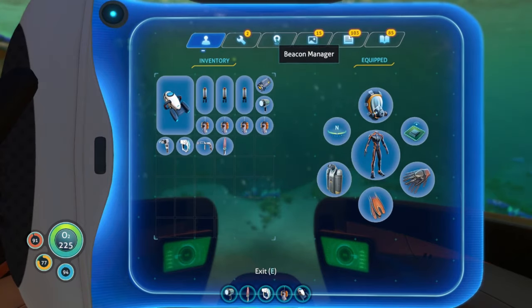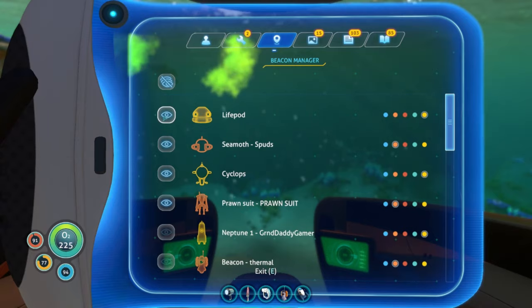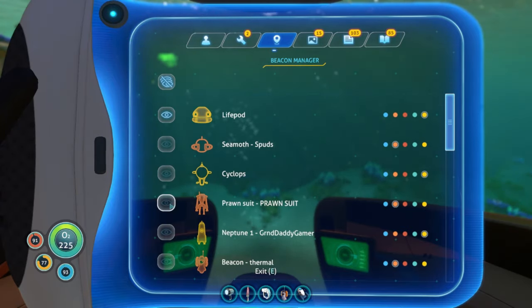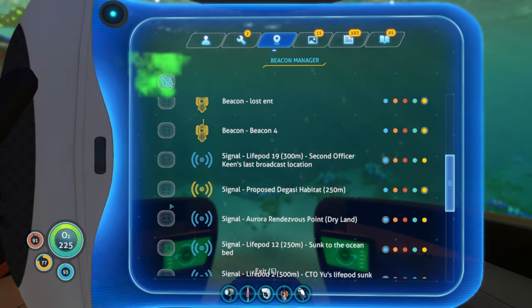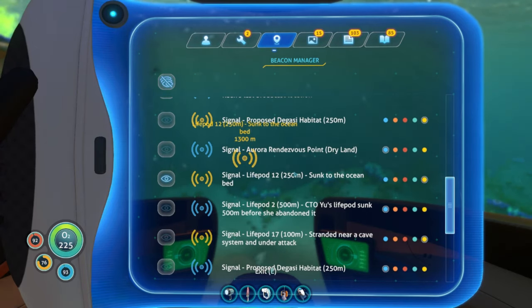There are a couple things you're gonna want to do. First, come into your beacon manager, make sure your life pod is active and it's a color you can easily identify. Deactivate everything else. If you have the signal for Life Pod 12, go ahead and activate that and make it a color you can easily see in the water.